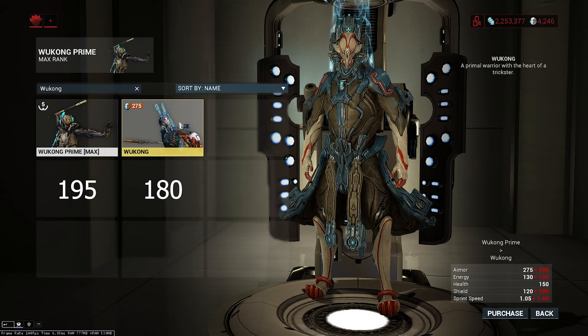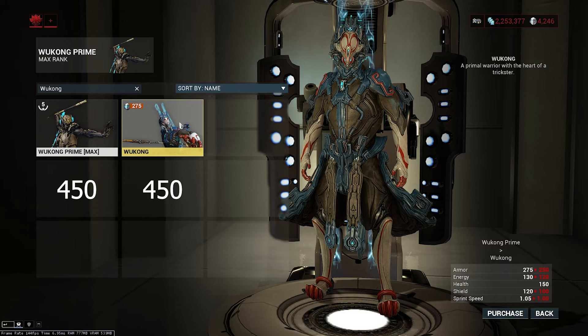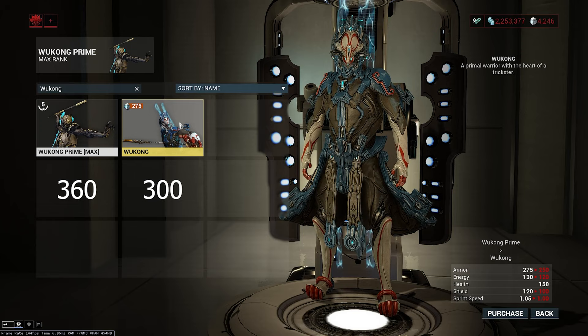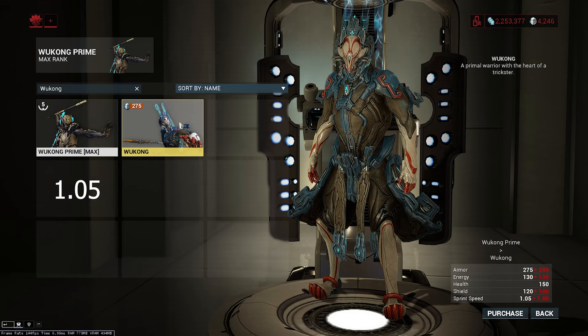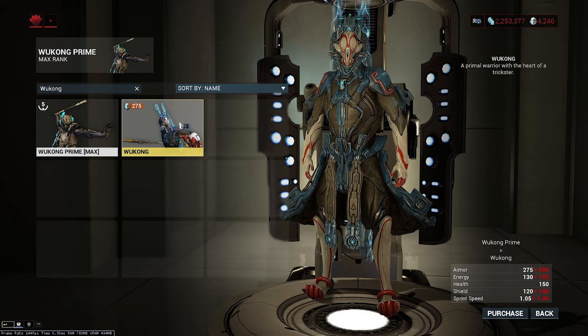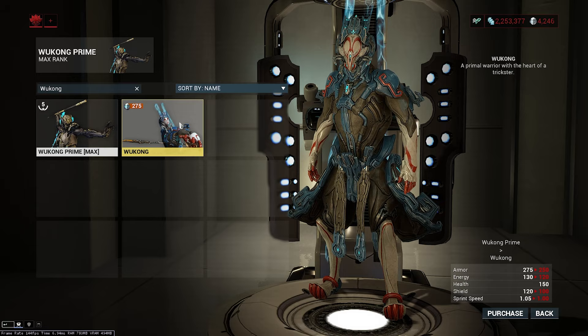For health, you're looking at 150 for both, which is 450 at max. For shield, you're looking at 120 for prime and 100 for non-prime, putting you at 360 and 300 at max respectively. Shield stat doesn't really matter since most people try to lower it anyway for the shield gate. For sprint speed, you're looking at 1.05 for prime and 1.0 for non-prime, which doesn't particularly matter for Wukong. Regular Wukong is obtained from the tenno lab in the dojo, while Wukong Prime has been vaulted, so you'll need to dust off some old relics or pay someone a pretty penny for it.